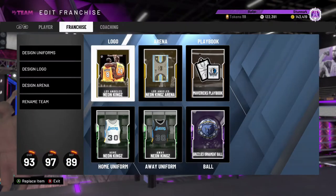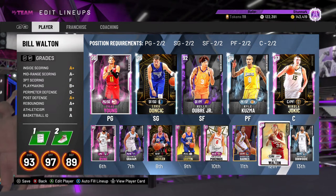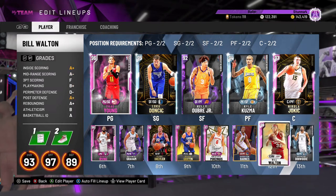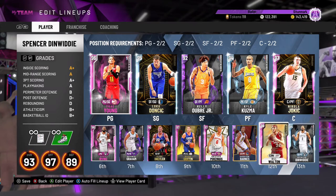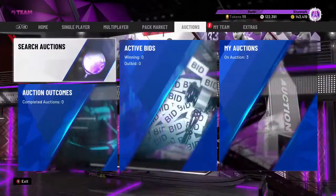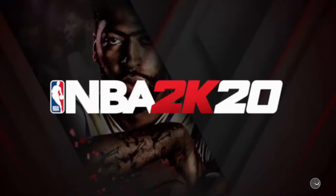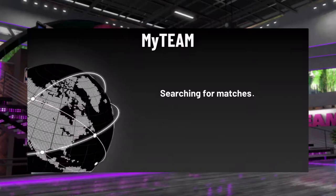Trae Young, Luka, Kelly Oubre, Kyle Kuzma, Nikola Jokic, Kyrie, Spencer Dinwiddie, Clyde Drexler, Blake Griffin — that's our bench. We're 3-1 in MyTeam Unlimited. Let's go out there and get another W.